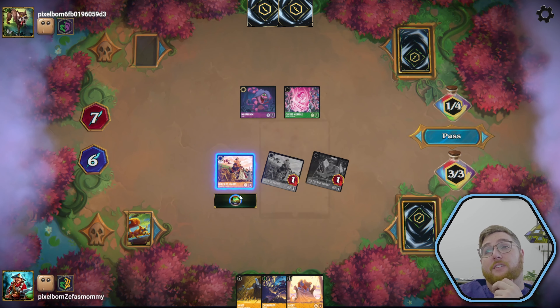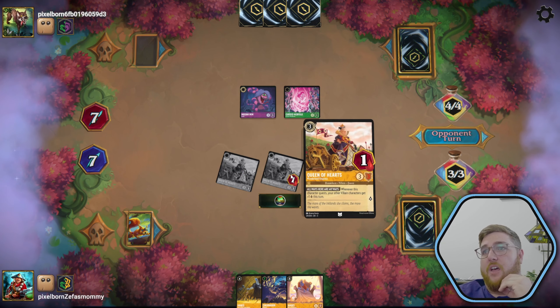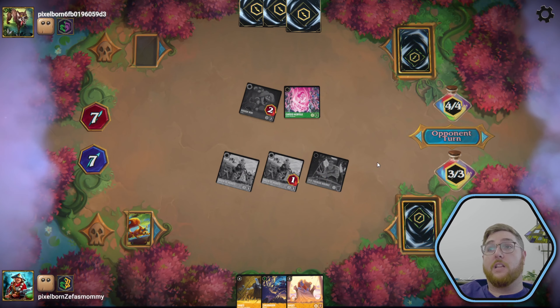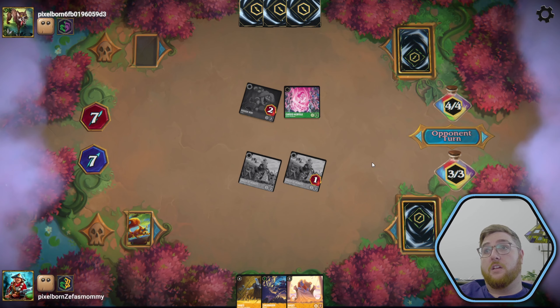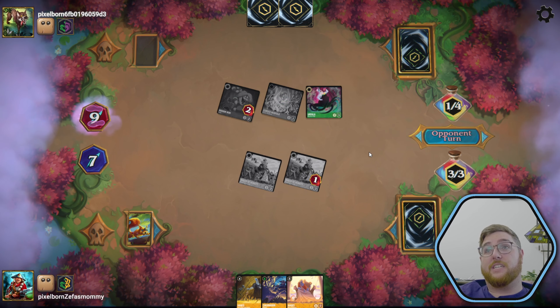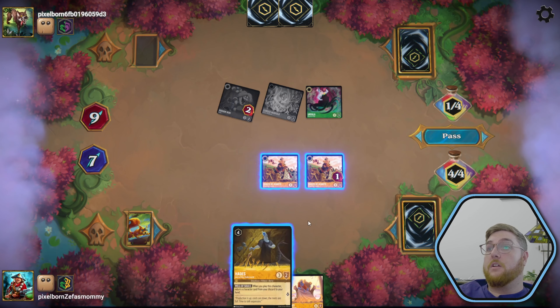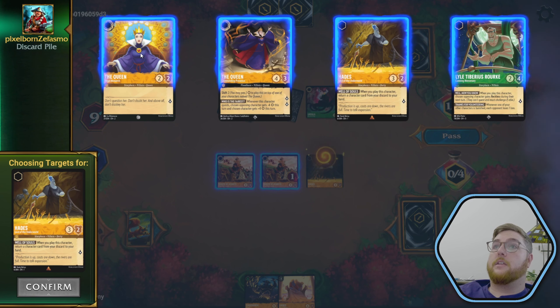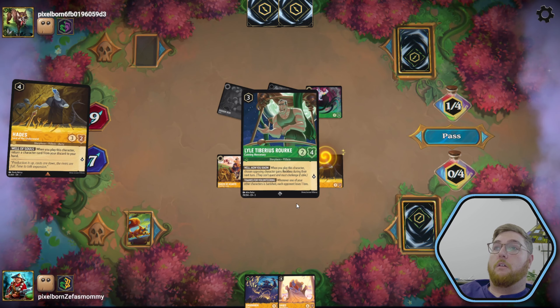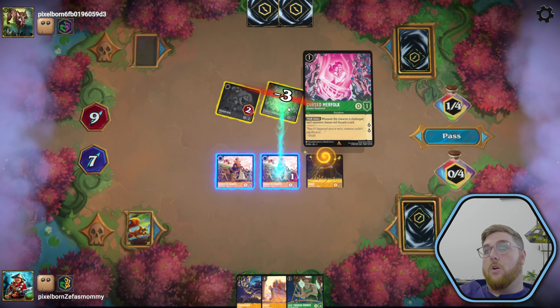We've got to keep our lore up and then we pass the turn. The snake can take out our Lyle or our queen — we'll see what they choose. They choose the Lyle, which is okay. They don't perish because Lyle only has two strength. They put out a Ursula which is scary news. We get a Cruella DeVille — or as I like to call her, Ink DeVille — and then we can play our Hades.